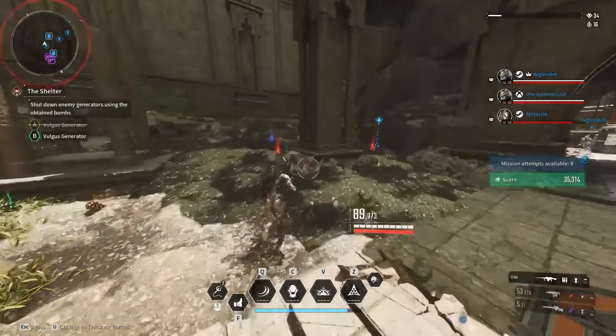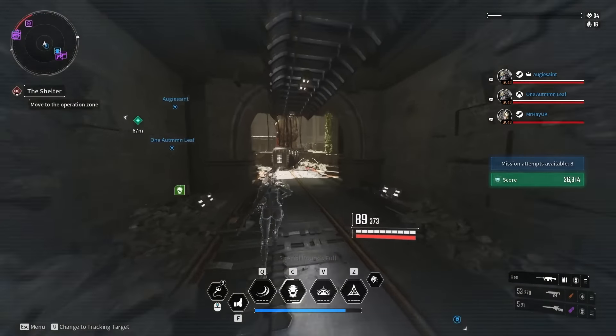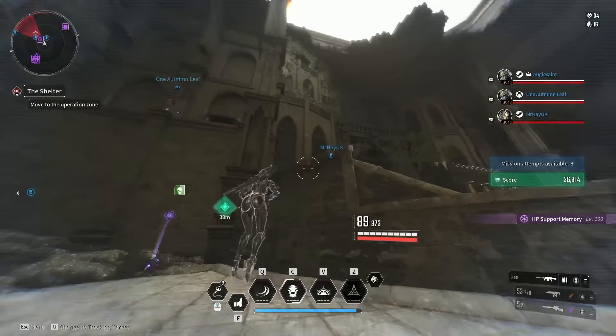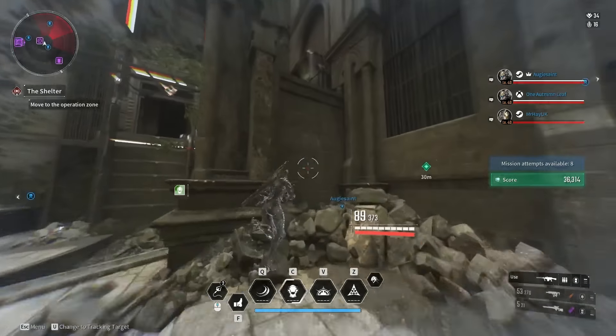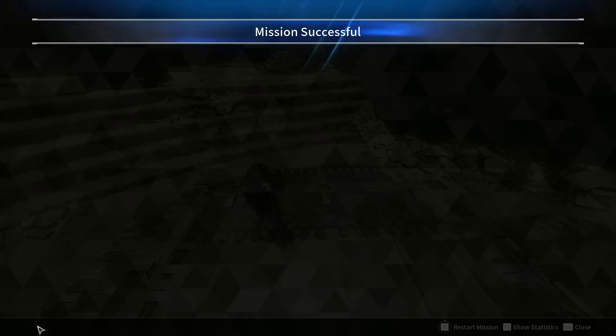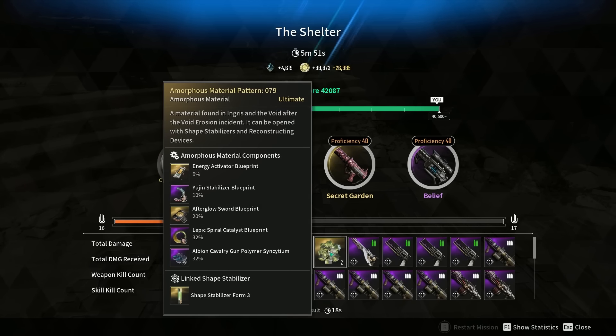From here you're going to go into this mission, and every time you go in you're going to make sure you refresh and restart it — pretty much farm this out. Ideally you should go in with a couple of friends because it makes the farm much easier and you can help each other out. On average it takes us about 5 minutes and 30 seconds to complete this dungeon.